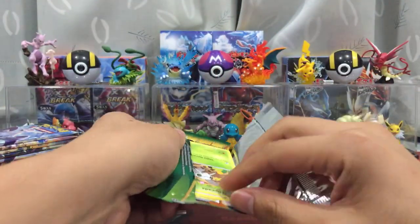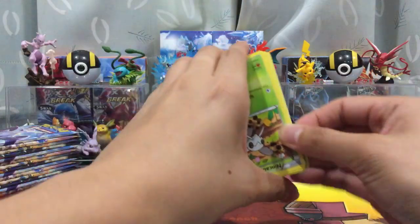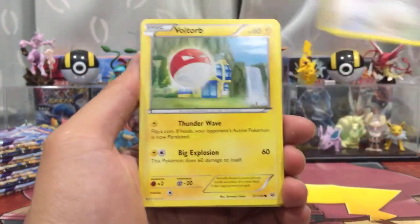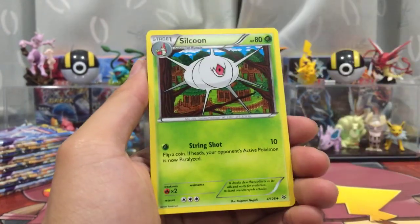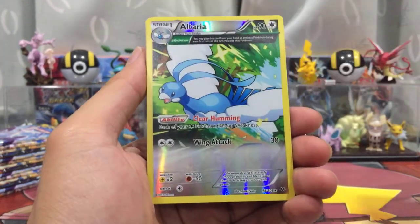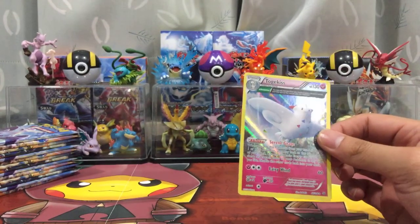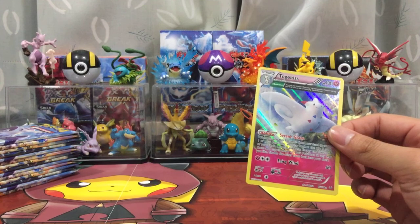Pack four — I always lose track of the pack number. We got Inkada, Swablu, Voltorb, Togepi, Sharpedo, Seadra, Altaria, Palipur, Reverse Holo, Raise Altaria, and a Togekiss Holo. I already pulled this holo in Part 1, so we're already doubling up on the holos as well. Really weird.